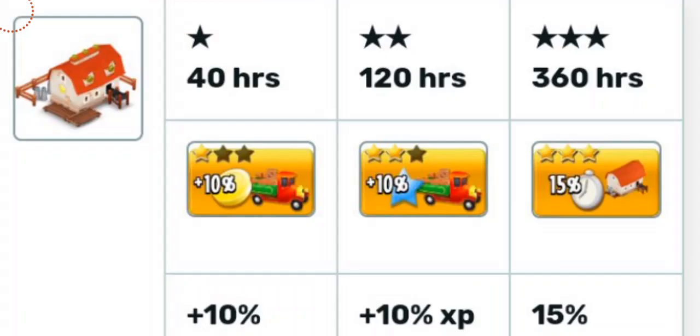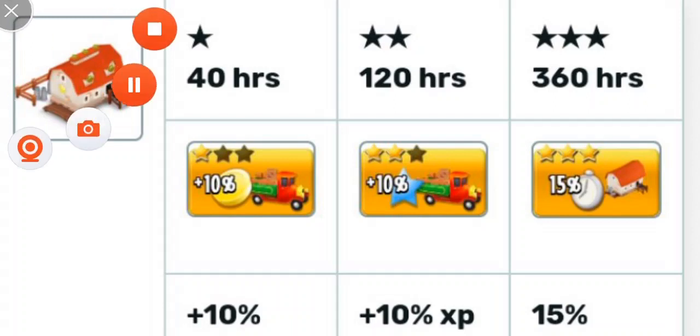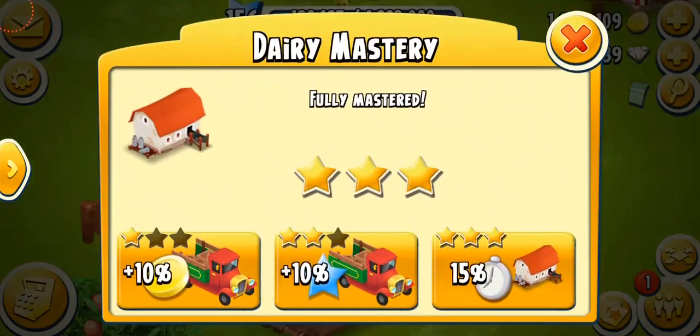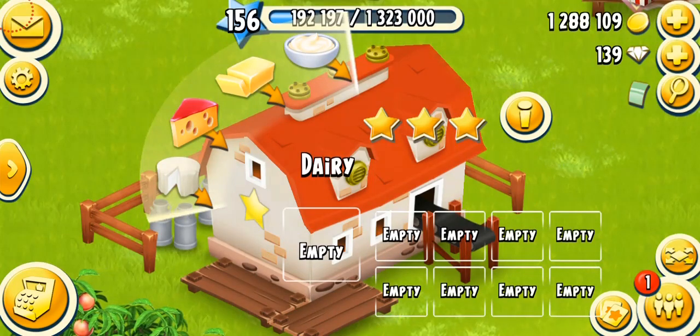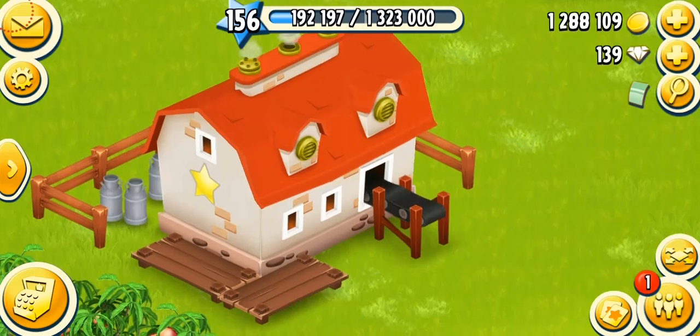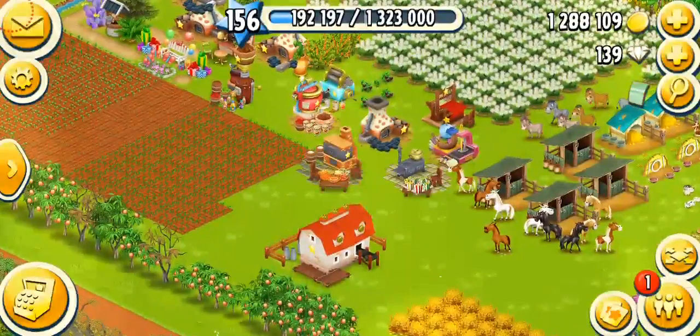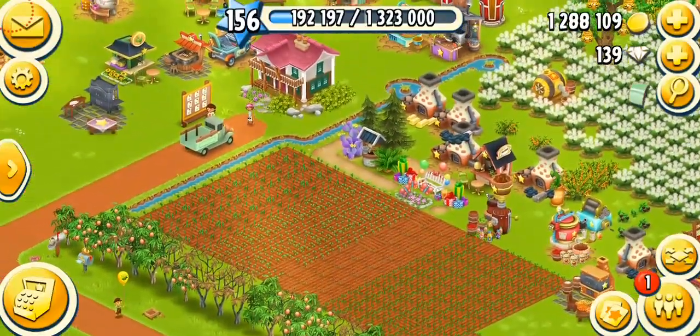The mastery of this machine is also different. 40 hours for the first star, 120 hours for the second star, and 360 hours for the last star, which means all the products will be produced 15% faster. Here's my dairy which is currently stopped — all the slots are open and this is fully mastered. I do recommend opening all the slots as soon as you can, because all the products are very, very rare.